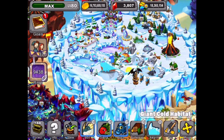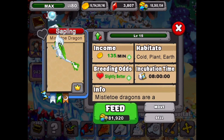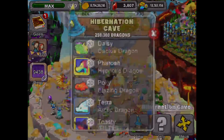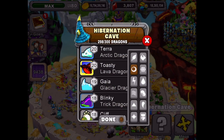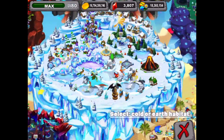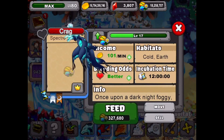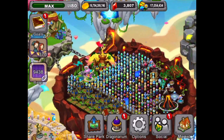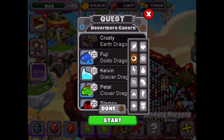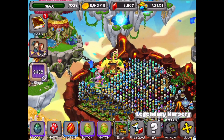So let's see if we can put one of these dragons into the Dragonarium. Let's go back to our cold here. We're going to put this mistletoe into our hibernation cave and then get our Spectre Dragon out. We can find it in earth here — there it is right there. We're going to move it to the cold, and can we level it up a little? Up to 18. Then we'll send the Spectre Dragon on the Nevermore Cavern quest. There it is on its quest, going on a quest.